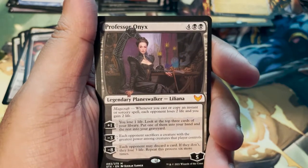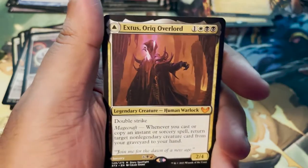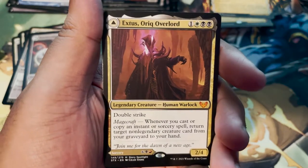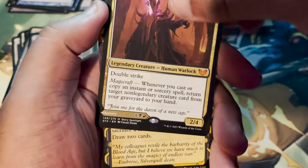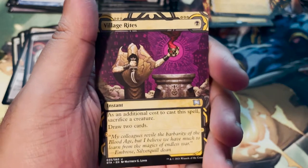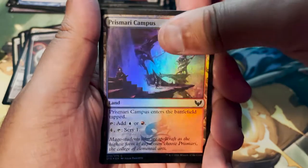Okay, we got our Professor Onyx! Legendary Planeswalker Liliana — fantastic, yes! I couldn't live if I didn't pull one. And we got Extus as well — Extus, Auric Overlord. As far as I'm concerned, this dude is the Voldemort of this set. The other side is Awaken the Blood Avatar — this side is even cooler, just lit. Put that in our mythic pile. Village Rites. And a Foil Prismari Campus.